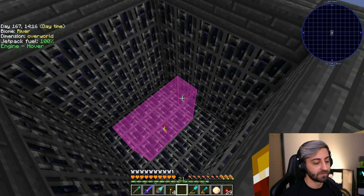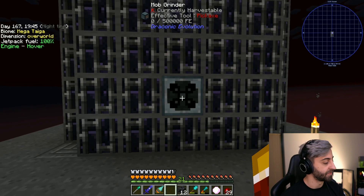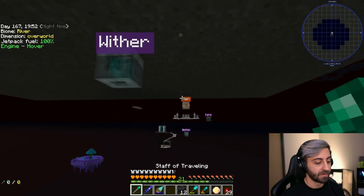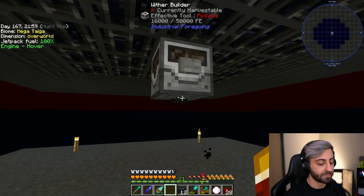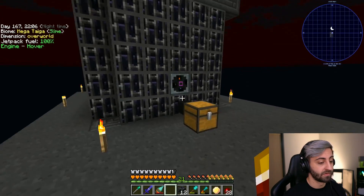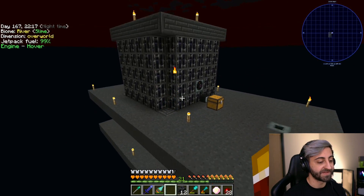Let me see the working area so I know where it's going to be building. Perfect — that's exactly where I wanted to build. It's just energy — I need the specter coil, soul sand, wither skeleton skulls, and a button. Alright, this should work. Shadow, you ready? This should spawn a wither and then kill it. If it blows this up and escapes, we're in an oof.